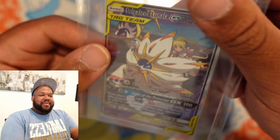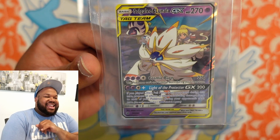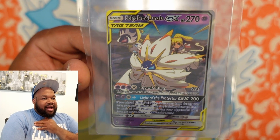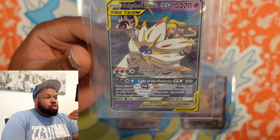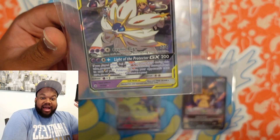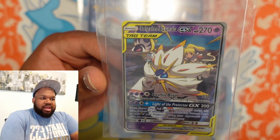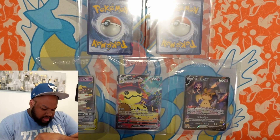Number three — another big one. We have Solgaleo and Lunala GX, and of course Lillie. This came from Cosmic Eclipse. Trainer Gallery cards are up there for me with rainbows and gold and alts. Trainer Gallery is above regular trainer cards for me because they have both Pokémon and trainers in them. To have the trainer and the Pokémon in it at the same time — you can get no better than that. That's my number three update card.